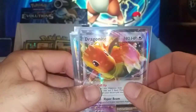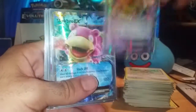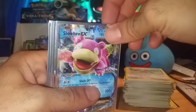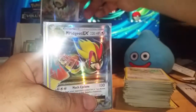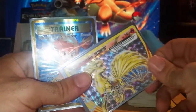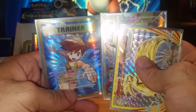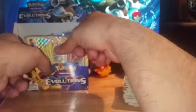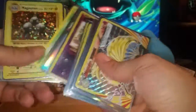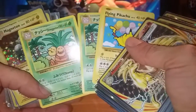A Dragonite EX, Slowbro EX, Mega Slowbro EX, Mega Pidgeot EX, Ninetales Break, Full Art Pidgeot EX, and Full Art Misty's Determination. And since I made such a fuss over them: Flying Pikachu and two Nashi Exeggutor Secret Rares.